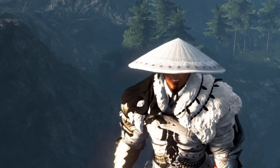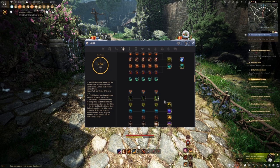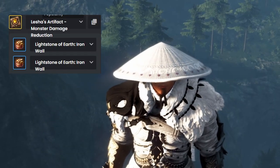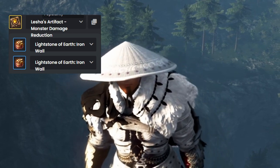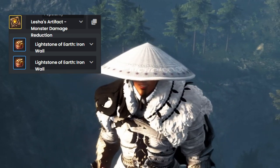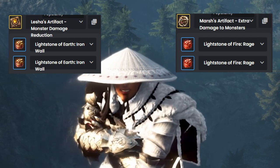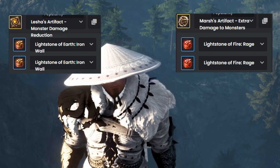The first things I highly recommend out of seasonal: if you're not already in a guild, look for one — you'll get so many buffs and passives from guild, it'll be really good for your character. Second, get these two sets of artifacts. Run two monster damage reduction artifacts with two sets of Iron Wall — two Iron Walls in each set — for more tankiness at lower gear score. The other set is two extra monster damage artifacts combined with two sets of Rage for more damage at monster spots.